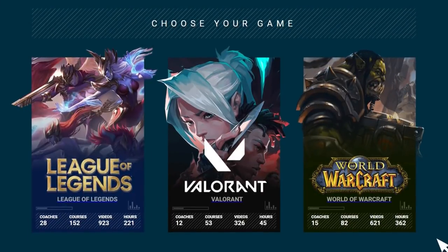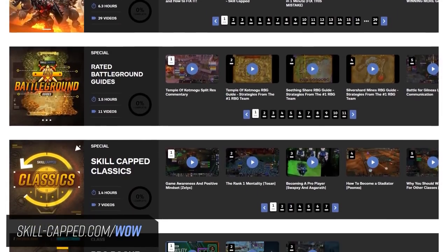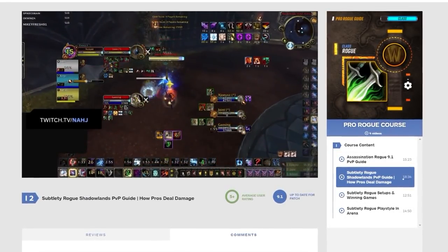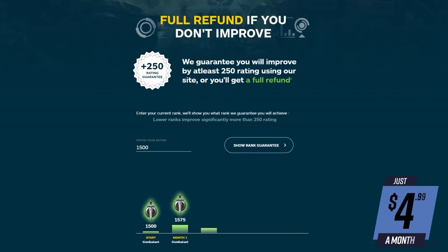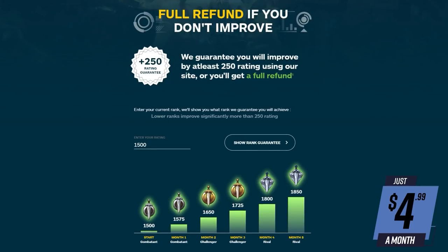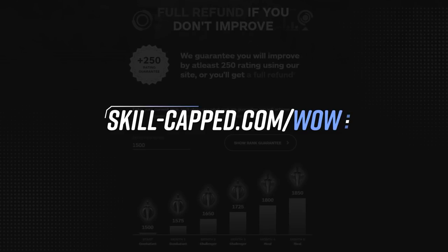Speaking of Skillcapped, no matter what comp you're trying to build, we've got you covered this season. Our website features the biggest collection of arena commentaries on the planet. Our pro players walk you through matchups step by step, teaching you everything you need to know to dominate the competition. For only $4.99 a month with a money-back guarantee, you have absolutely nothing to lose and all the rating in the world to gain. Check out Skillcapped.com slash WoW today.